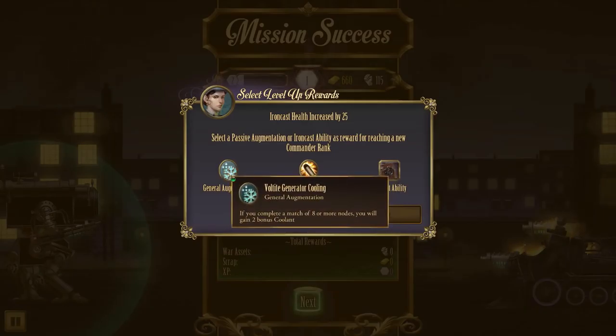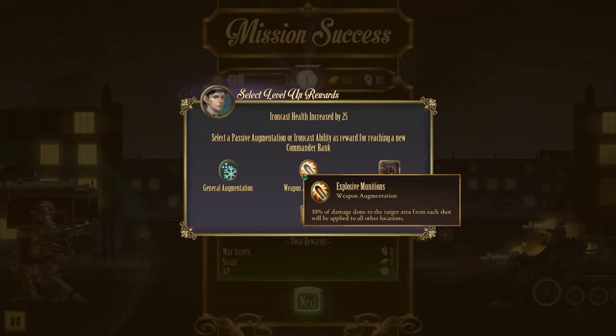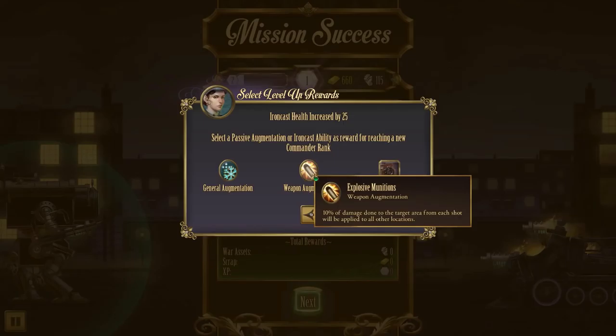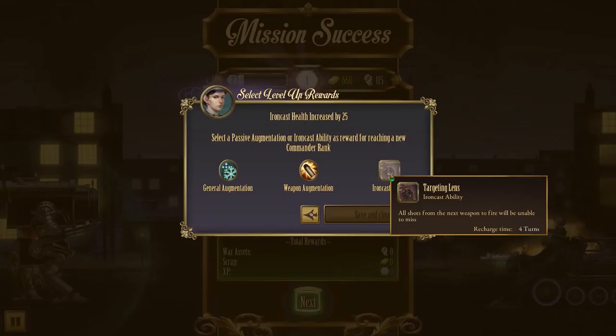Looking at augmentation choices: General Augmentation - if you complete a match of 8 or more nodes you gain 2 bonus coolant. Weapon Augmentation passive - 10% of damage done to the target area from each shot will be applied to other locations. And a charge ability - all shots from the next weapon to fire will be unable to miss. Both are pretty good - I like the spread damage, but the guaranteed hit could really save me in a pinch.